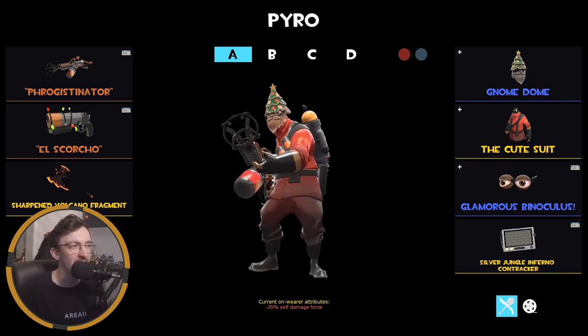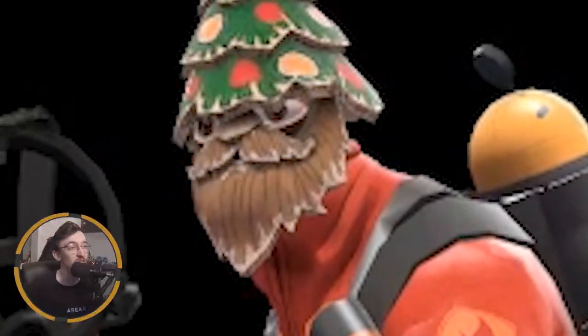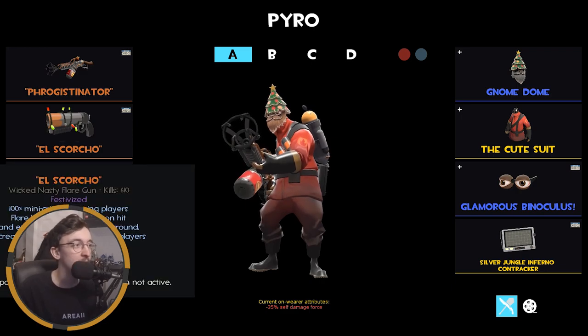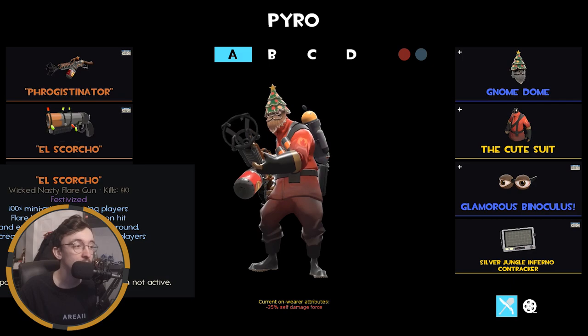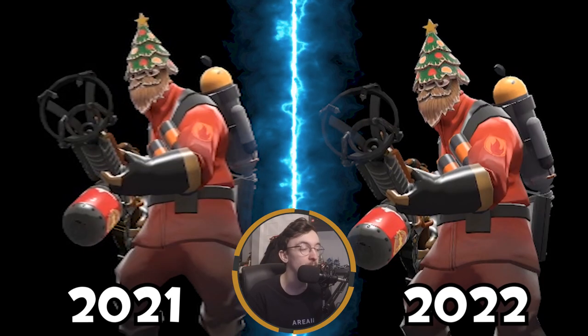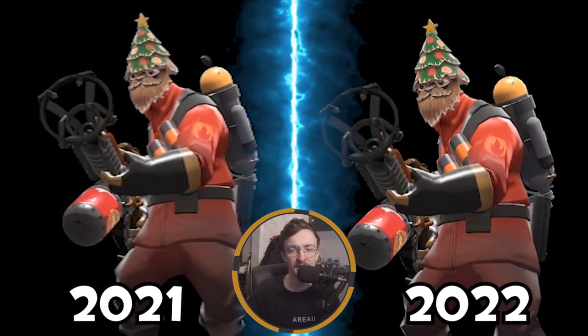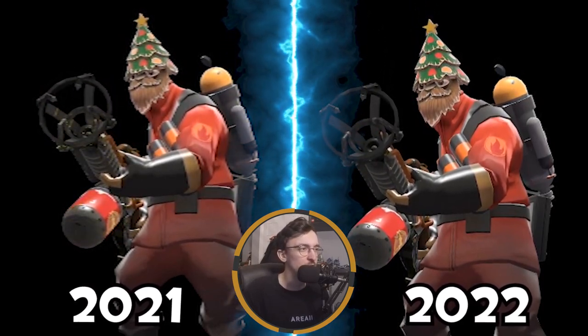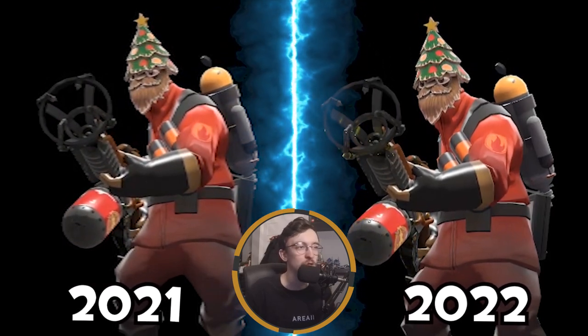This is my first Pyro loadout — it's a bit of a mess, kind of cursed. We've got the Frogistinator, probably one of the first strange weapons I ever received. I don't really use the Flog anymore — I've evolved and seen the light. I've got my Scorcher as well, though it's taken a back seat to the Shotgun since it's more versatile. Then the Sharpened Volcano Fragment, which I think is the best Pyro melee.